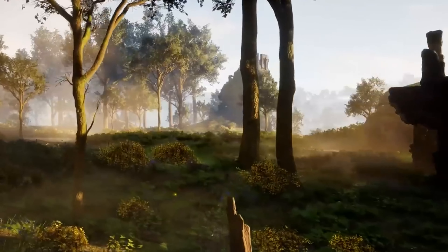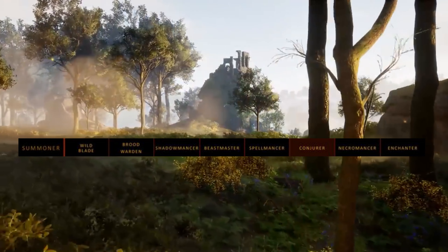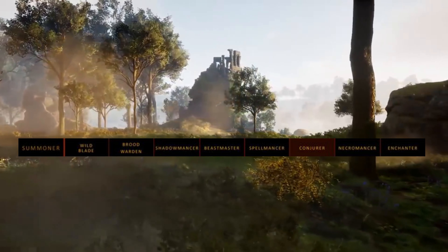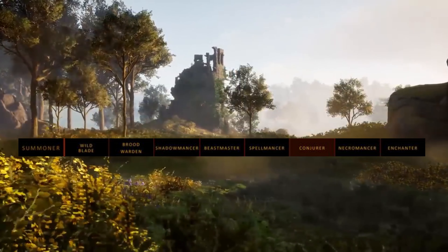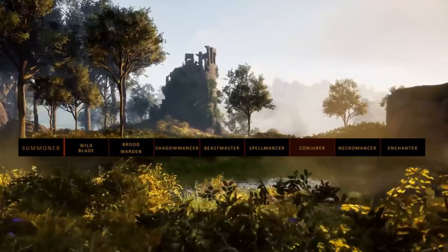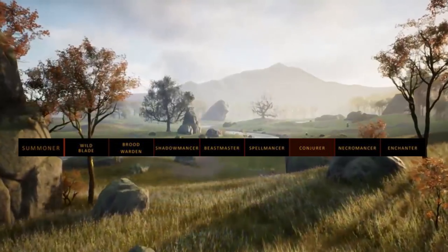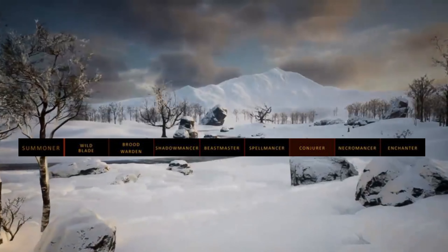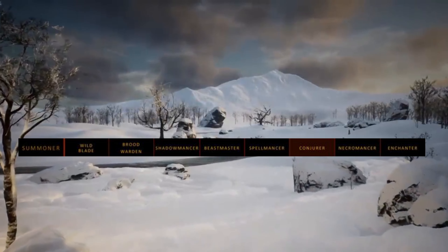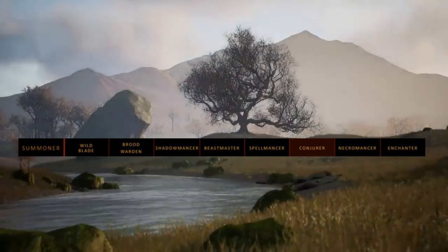Let's take a look at the various classes for the summoner. First up, we have the Wildblade, which is a summoner/fighter. Then the Broodwarden, a summoner/tank. A summoner/rogue is the Shadowmancer. A summoner/ranger is the Beastmaster. A summoner/mage is the Spellmancer. A pure summoner — summoner/summoner — will be the Conjurer. A summoner/cleric will be the Necromancer. And a summoner/bard will be known as the Enchanter.